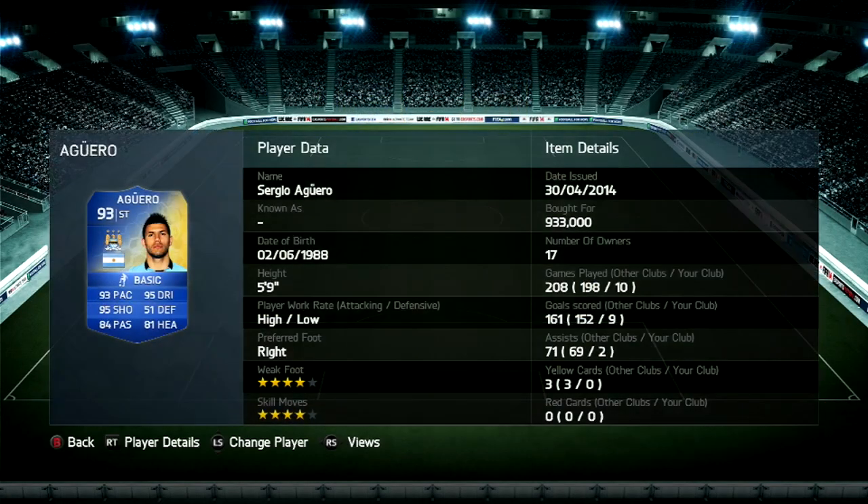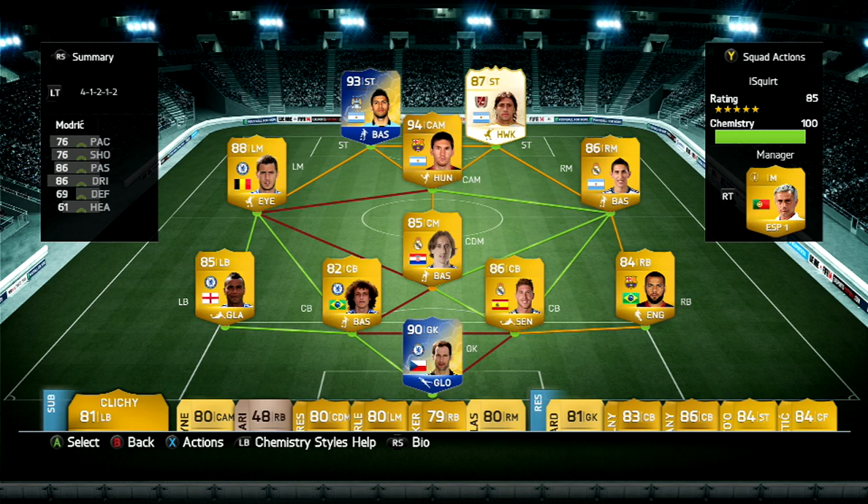And we got our second striker, Team of the Season Sergio Aguero. I've done a player review on this guy — also check that out. His price has dropped, he goes for 900k now. 4 weak foot, 4 skill moves, 93 pace, 95 dribble, 95 shoot, high attacking work rate.